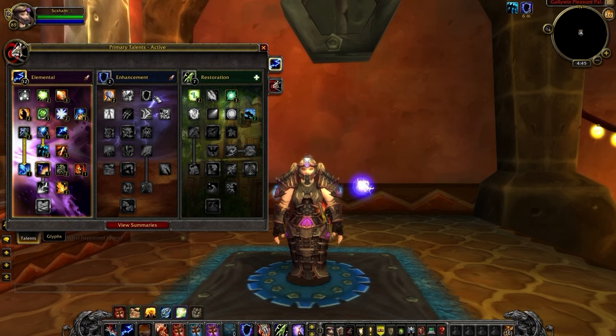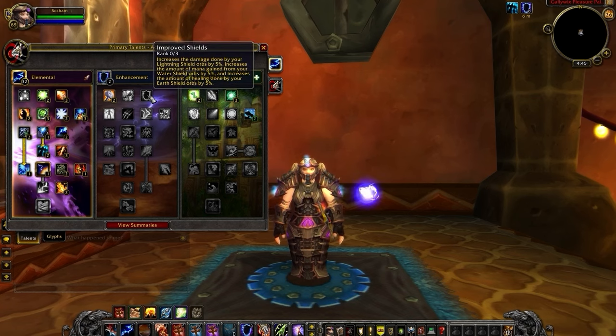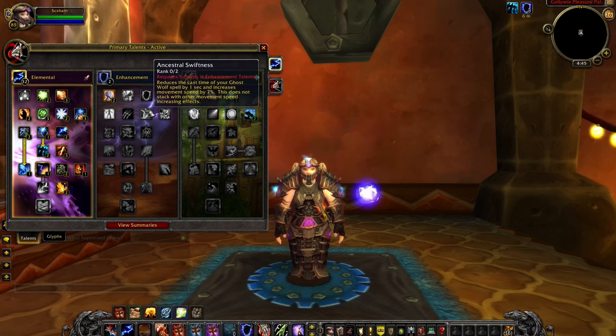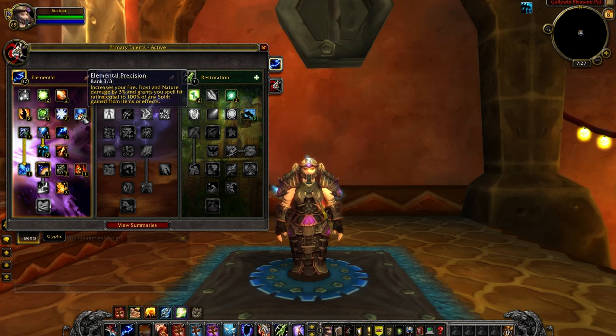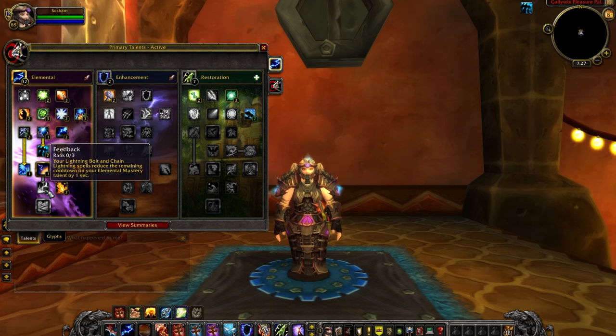If you wanted, you could drop the last few talents in the Resto Tree to pick up 3 points in Improved Shields and 2 points into Ancestral Swiftness, but you might see limited benefits from this inside of Arena. You could also drop up to 3 talent points in Elemental Precision in order to pick up Feedback, but this would mean needing to itemize for more hit, and since Cataclysm games are relatively short, you might not get much value out of Elemental Mastery's CDR.